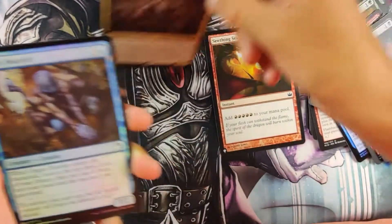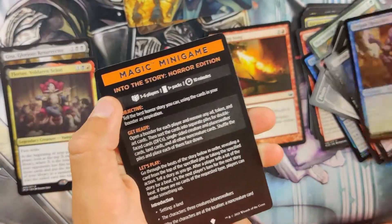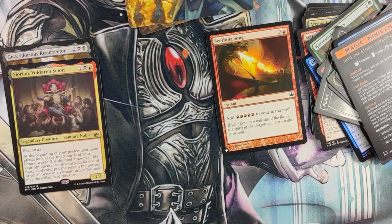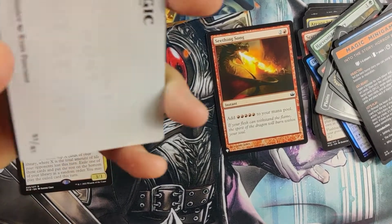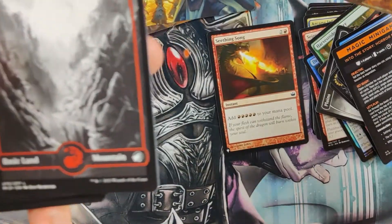Florian — pretty nice. Commander card. Into the Story, Horror edition. First strike. At the beginning of your post-combat main phase, look at the top X cards of your library, where X is the amount of life an opponent lost this turn. Exile one of those cards and put the rest on the bottom in any order. You may play the exiled card this turn. He's pretty nice — an aggressive, vampire-y kind of deck.